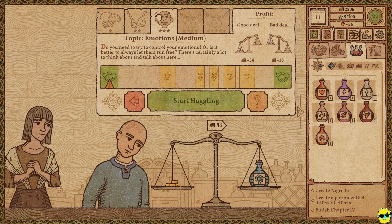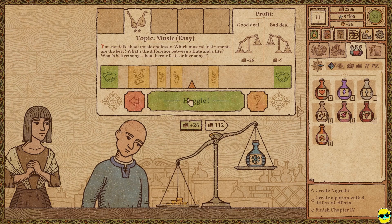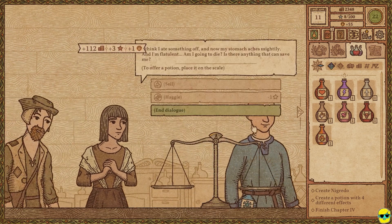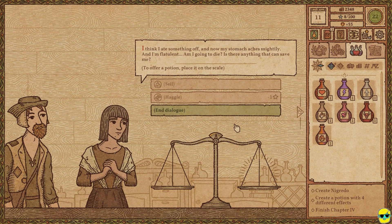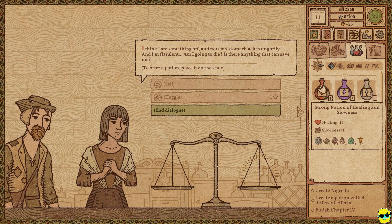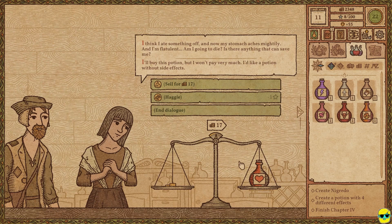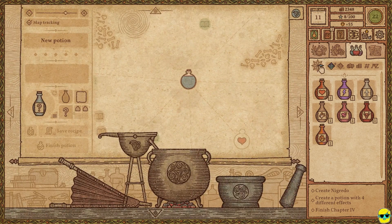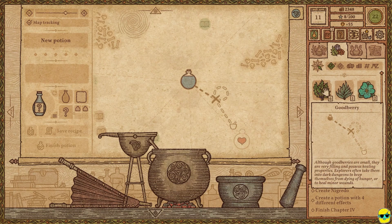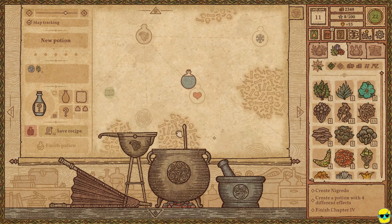This guy doesn't want to talk about emotions. Let's talk about something a little easier — music, drums, bagpipes, all of it. I think I ate something off and now my stomach aches mightily, and I'm flatulent. That's TMI. Is there anything that can save me? How about this potion of healing and slowness? She'll give you so much. Oh, she doesn't want the side effects of going slowly — she's like, no, no, no. This is like the ultra other path to the healing potion.